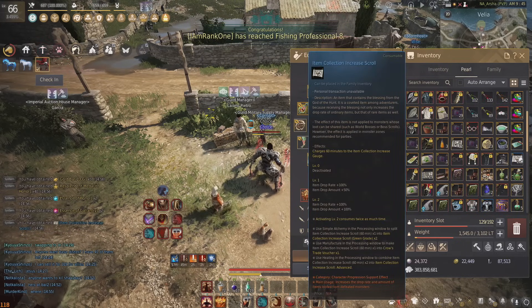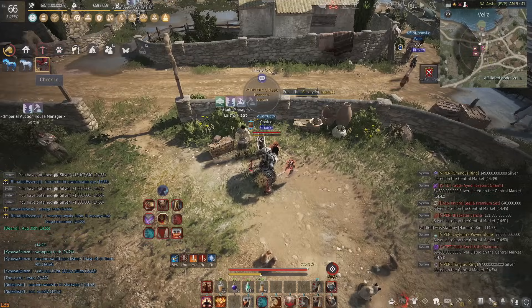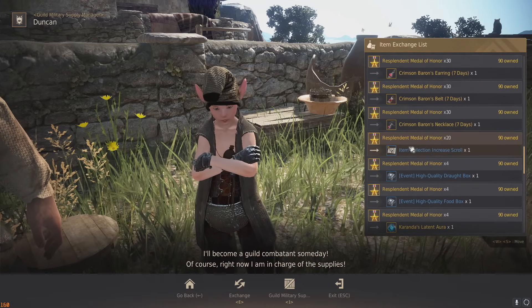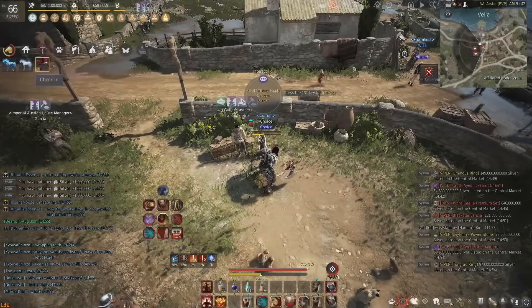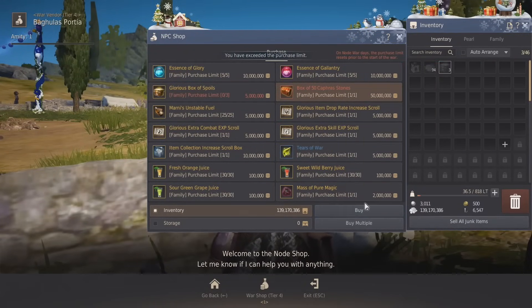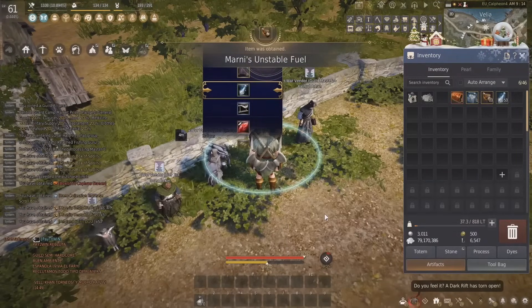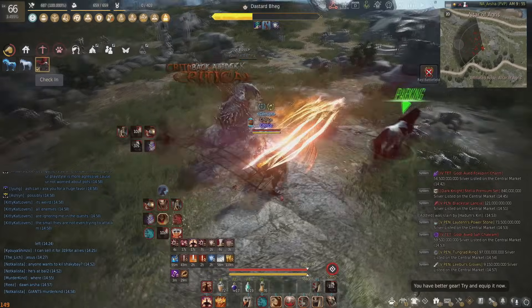If you win, you also get medals that can be exchanged for loot scrolls. Every 20 medals — depending on the tier of the node war — is another loot scroll. You can even go directly to the node war shop itself, and buy one loot scroll for 10 million silver, which is pretty cheap. So node wars can contribute 30 to 40 loot scrolls on average per month by being in an active node war guild.